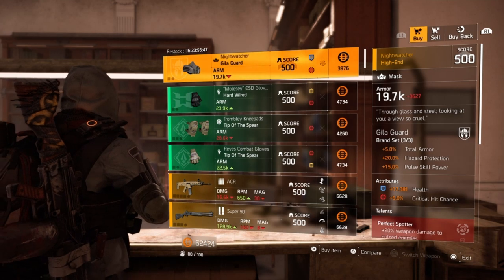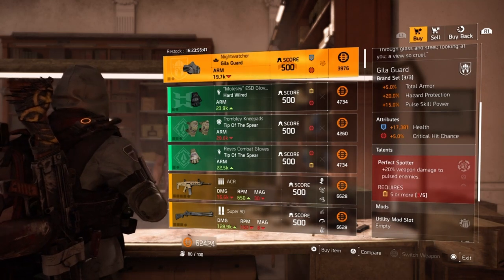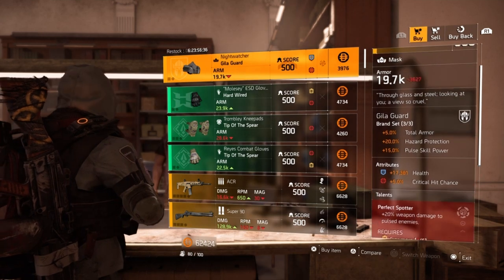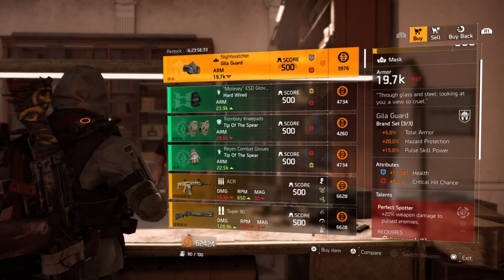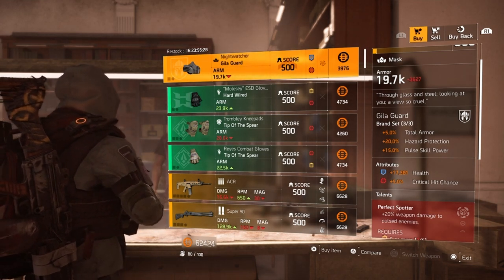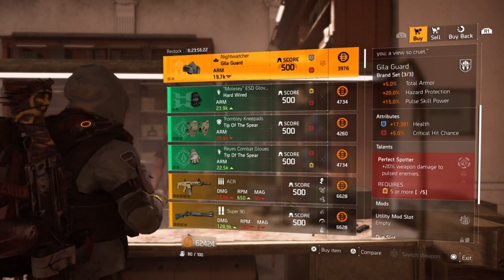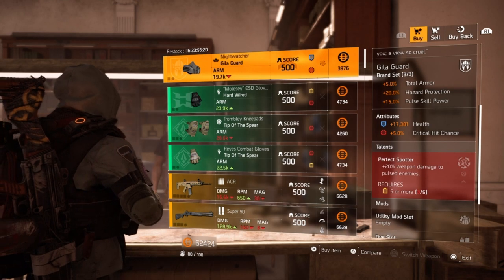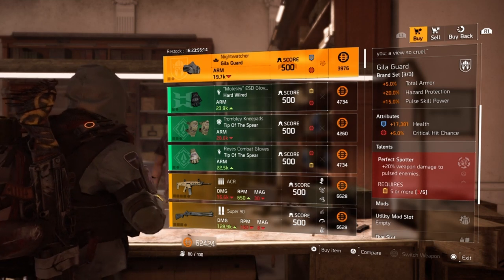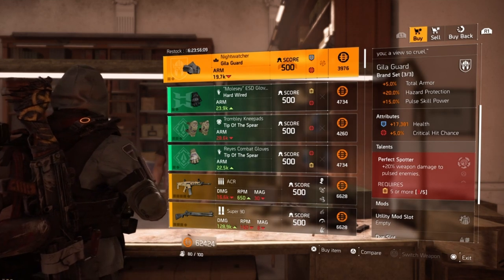First we have a Heligard Mask with 17,381 Health, 5% Crit Chance with Perfect Spotter, 20% Weapon Damage to Pulse Enemies. This is not actually a bad mask. It's got decent base armor baked into it, a good health roll at 17,381. You can keep it with Crit Chance on it, just up that value if you want to go with a more hybrid type build. It has a utility mod slot so you can still have sufficient enough skill power on it. You only need five utility mods in order to unlock that Perfect Spotter, or if you just want to go all skill power you can put skill power in place of the Crit Hit Chance.